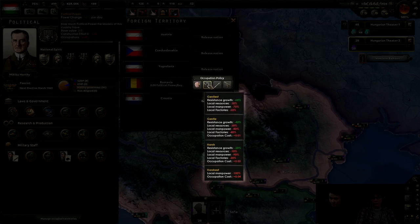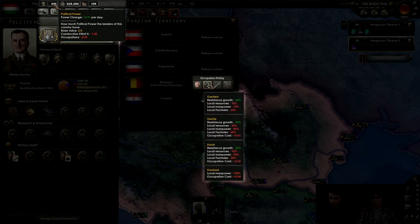Finally, there's the political power cost to occupation policies. These apply only to territories that you have taken, and only while the war is still raging. Once you sit down at the peace table and annex those territories, they stop resisting, and the political power drain goes away. The listed political power costs are per territory, per day. In this example, Romania has nine territories that have been conquered by Hungary, and Hungary is using the gentle occupation policy. This costs 0.01 political power per day per state, which results in a total of minus 0.09 political power — about 4.5% of his total political power income. If you were to use the harshest occupation policy and are currently occupying large swaths of territory in the USSR, for example, it could wind up costing you much more.